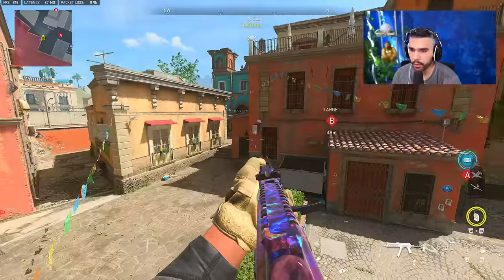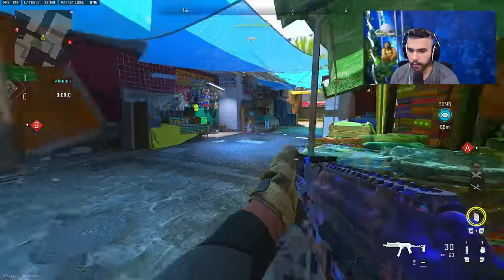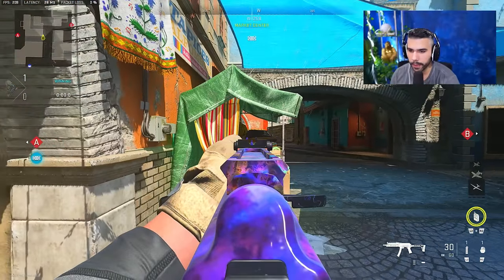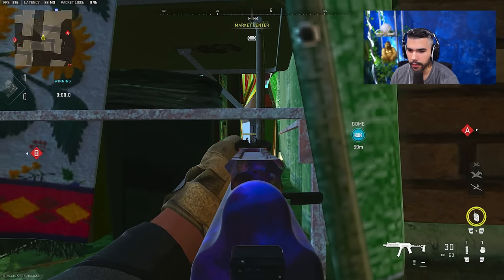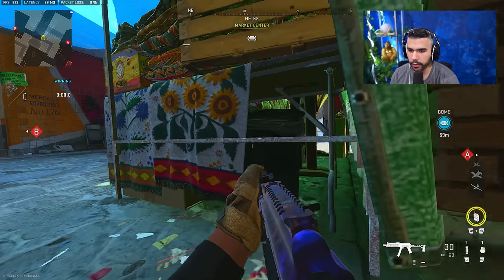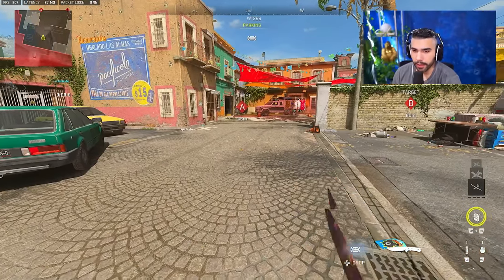If you did not know, there's a crazy corner angle in the mid tunnel. People love to run through this mid tunnel back and forth, especially with Dead Silence. A lot of times you're expecting this gunfight or a head glitch right here, but a cheesy spot is: if you lay right here, you can actually see the guy's legs crossing and be prepared for the gunfight. It's a nice little spot to catch your opponent off guard.